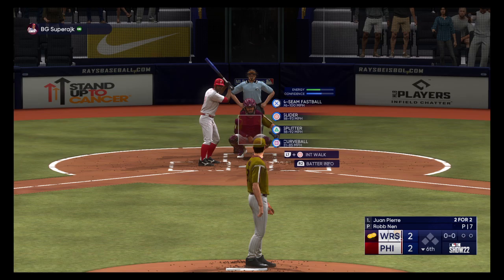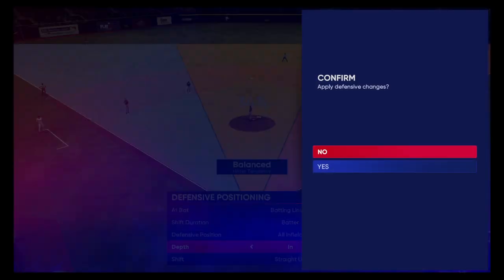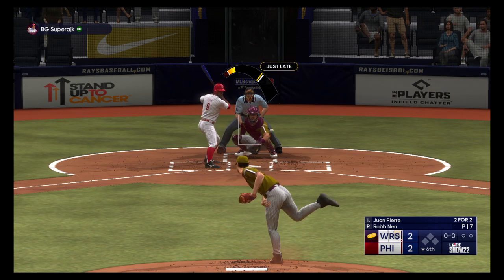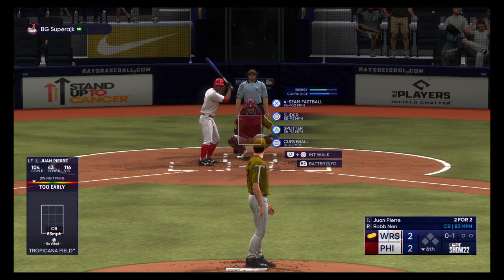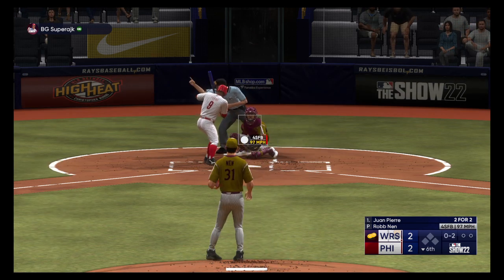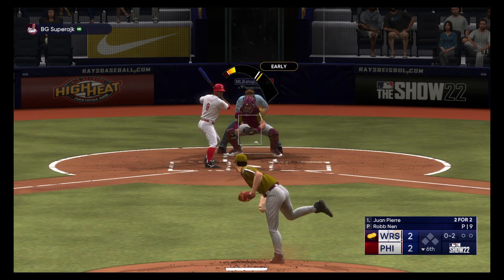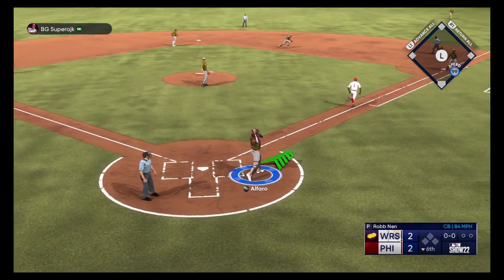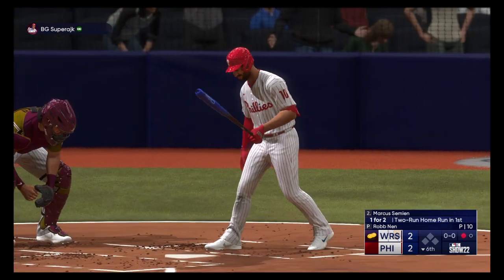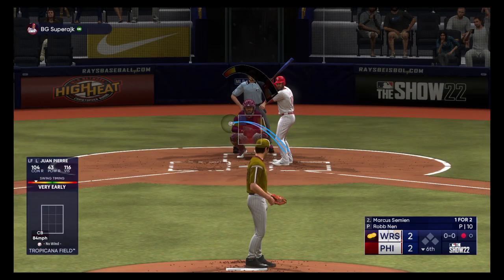Bottom of the sixth — here's the left fielder Juan Pierre. Infield comes in. The right-hander back to work — swing and a miss, strike one. And the pitch, that one is in for a strike. Swing and a miss — he chases that one in the dirt. Up with it, fires to first — got him! One away on the strikeout. Well, maybe approaching this at-bat with a bit too much determination. Sometimes you just got to let the game come to you.